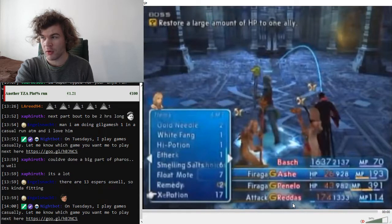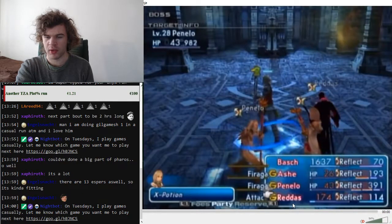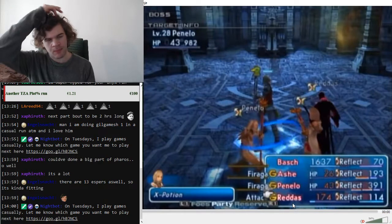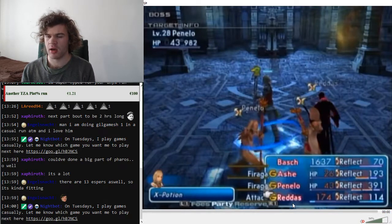Definitely do everything from now on on ATB Wait. You want to start by throwing an Explosion on Redas, because Cid 1 — after a certain amount of HP is gone — will use a move called Gatling Gun, which hits everyone. The AOE is so huge it will hit everyone, so the plan is to kill him before he can get that off.